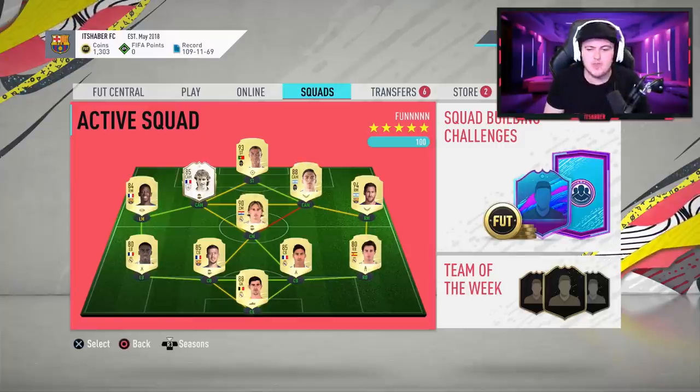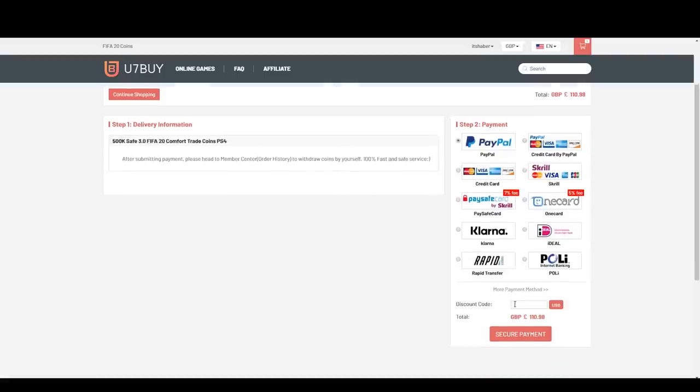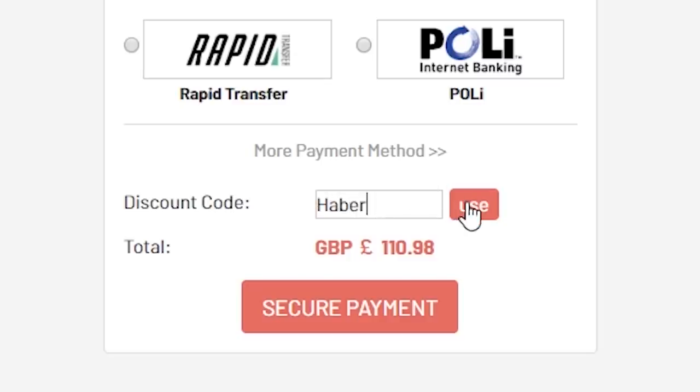Elite One score battle rewards, let's open them. For cheap, fast and reliable FIFA 20 Ultimate Team coins, check out u7buy.com and use the code HABER to get yourself 5% off all of your orders.